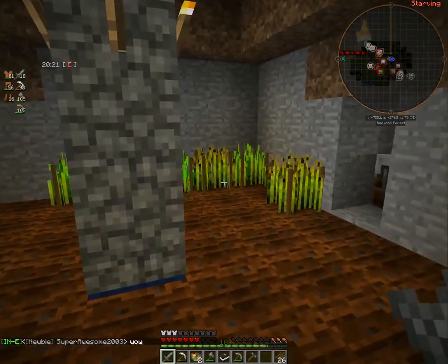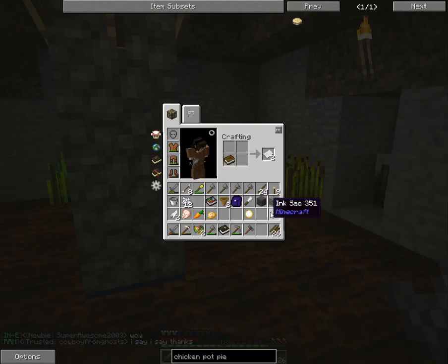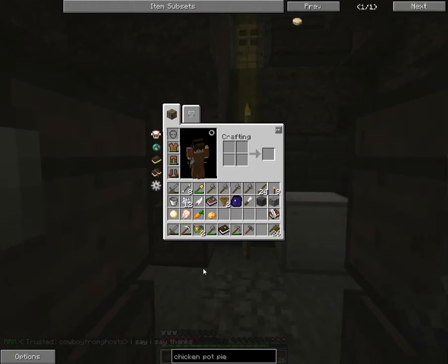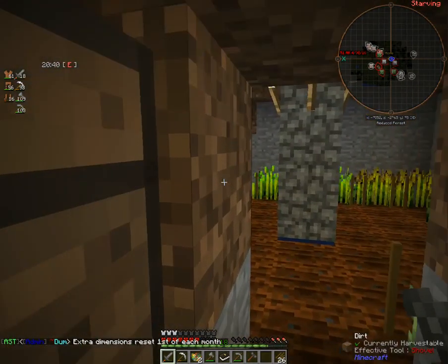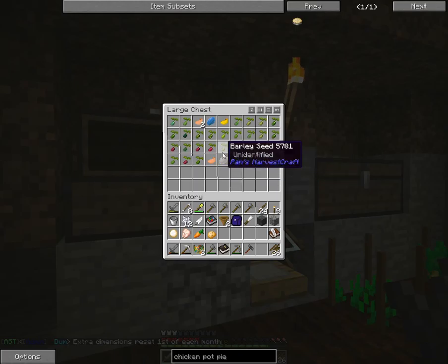While that's cooking, I'm going to quickly make the ag journal. We're going to take a book, an ink sack, and a feather — which of course gets us a book and a quill. That's a vanilla recipe. Then we're going to take seeds — let me see here, what kind of seeds do we have?